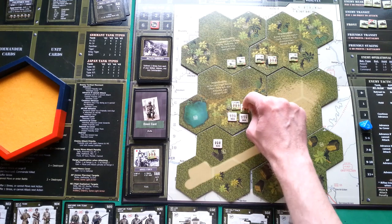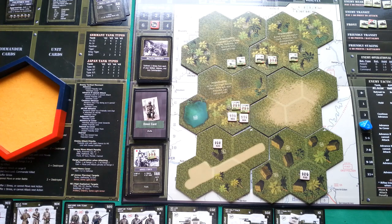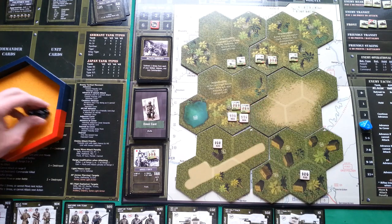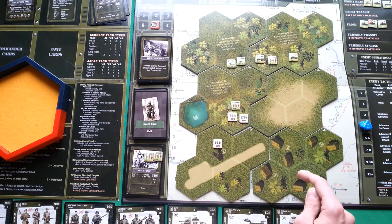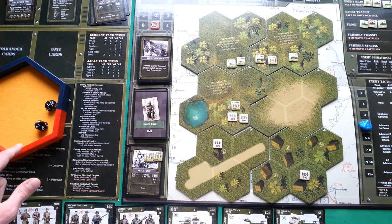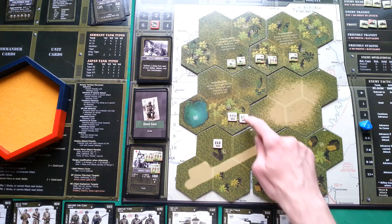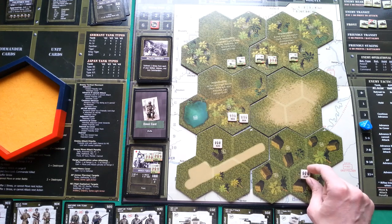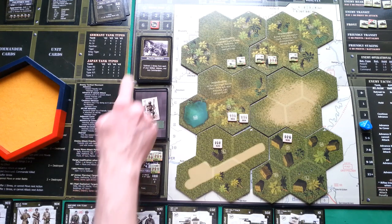This rifle team fires at the enemy rifle team at range 0, HE attack 5, no modifier. Roll: 6 and 6 — two hits. Enemy defense 2 plus 2 cover equals 4. Rolls: 4 and 7 — one hit lands, they are eliminated. Another rifle team fires and scores 1 hit; enemy defense roll: 8 — failed. The mortar has no targets in range, so I move it one hex forward. This concludes turn 1.